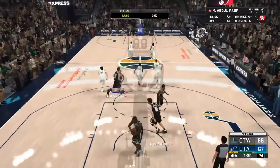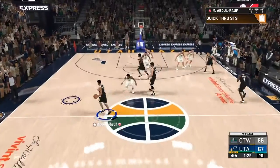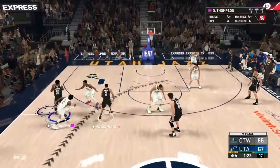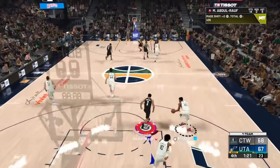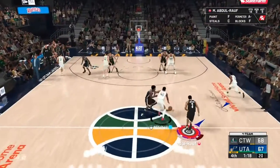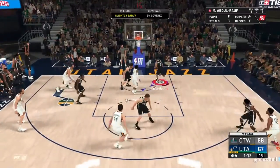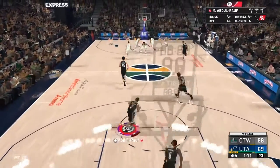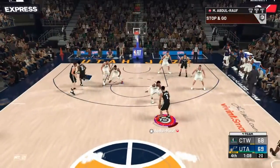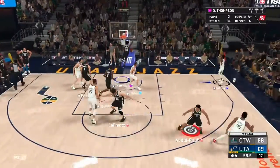Donovan Mitchell at the line gives the Jazz a one-point lead. And we got Rafe LaFrance, Michael Porter Jr., Andre Iguodala, David Thompson, and Mahmoud Abdul-Raouf on the floor. Mahmoud, using quick through STS, gets a dunk — a two-handed slam right at the basket — giving us a one-point lead. But we go back and forth; they get the layup, now they have the one-point lead. Mahmoud's going to pull up for a three — it rattles in and out, and that is a heartbreaker. We are down one, and we give up possession.